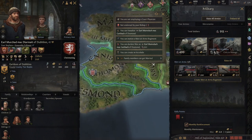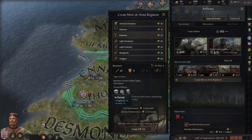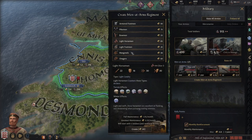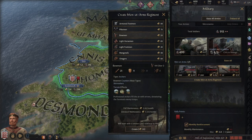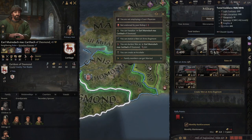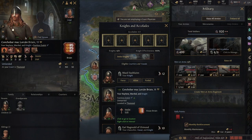We can station our men-at-arms here. We don't have a whole bunch but we will create some — we're going to create Bowmen. These are just really good all around, but they're especially good in Ireland because of the hills and forests. They also counter Light Horsemen, and a lot of people have those so you'll see when we get into fights. We're going to bring them up to Desmond. We need to bring up our troops a bit.